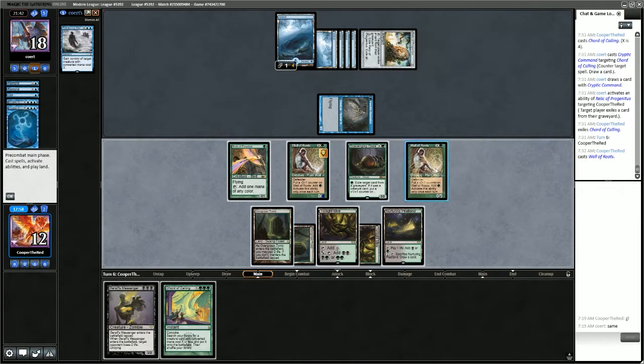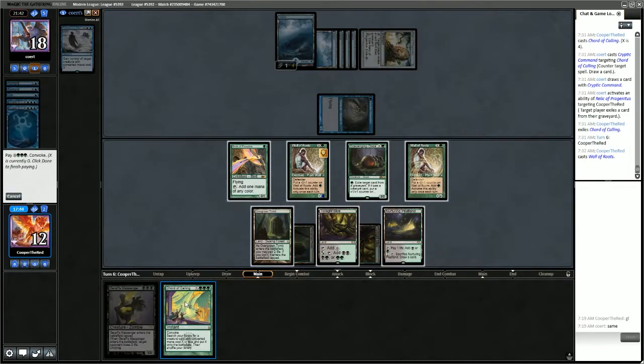Wall of Roots comes into play. With 7 mana available, we don't need to use Wall of Roots' minus ability in order to cast Chord of Calling. We'll be able to hold up 2 mana just in case they have Spell Pierce.